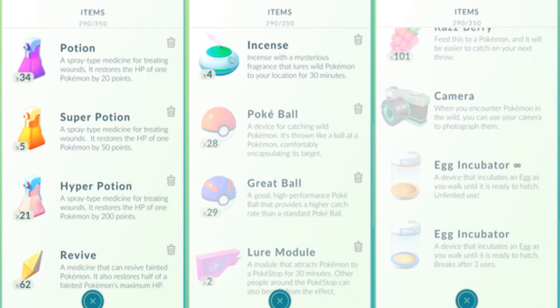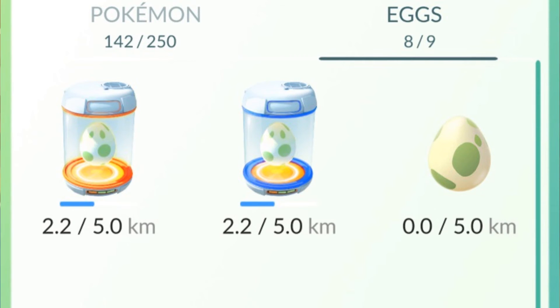A capture item example is incense, which attracts more Pokemon to you for 30 minutes. Another capture item is Poke Eggs, which can hatch into new Pokemon. As you visit PokeStops, you'll pick up a few eggs along the way, and these eggs need to be placed into an incubator.